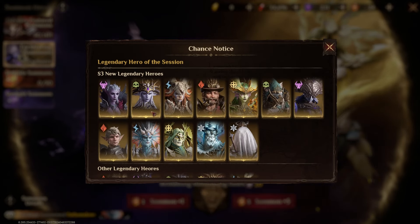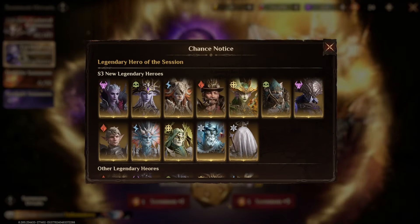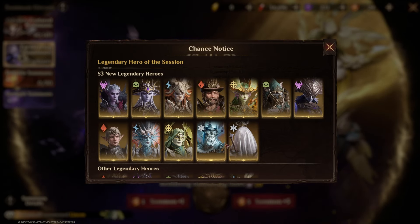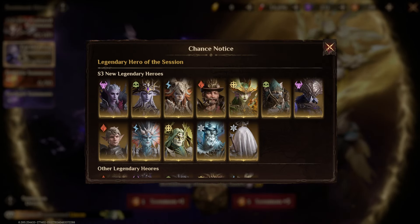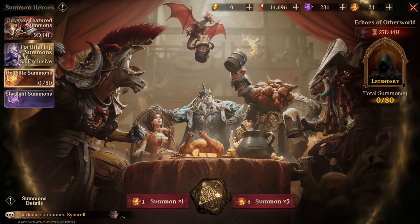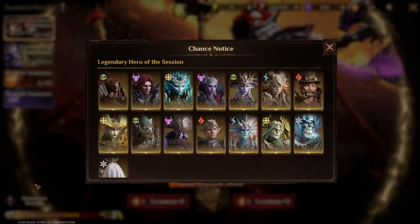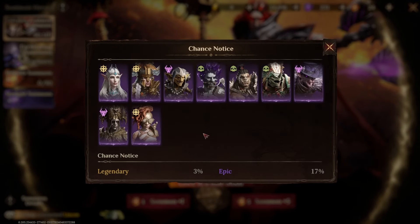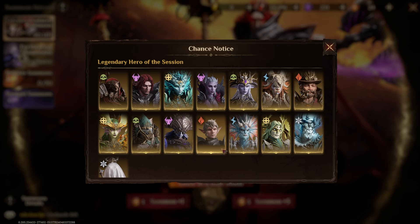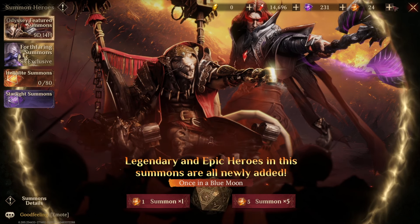However, I'd much rather get a Season 3 hero like Finja — and I can't remember his name — Theodema. They are incredibly strong, so I'd be very happy to get one of them. We've also got the 80 summon event — 80 dice will guarantee you an extra Legendary. And then we've got the Season 3 summons, which is the fun one where all the heroes from Season 3 are included — no Season 2 or Season 1 heroes. So as many dice as you can put in here, if you get a Legendary, it will only be a new one.